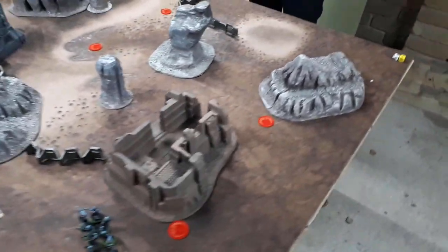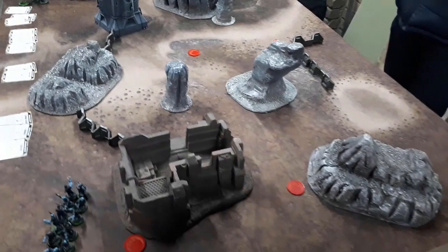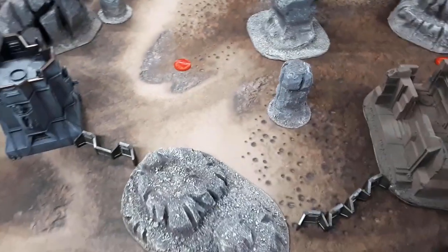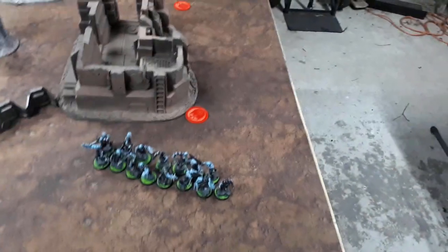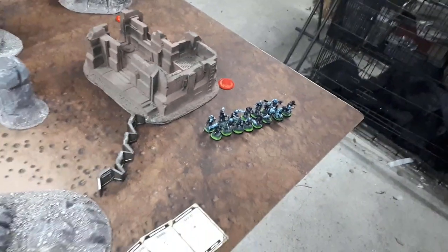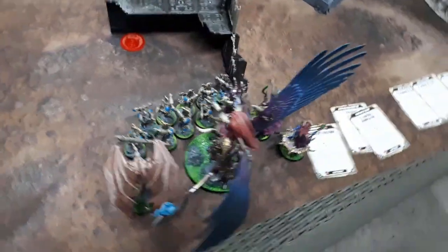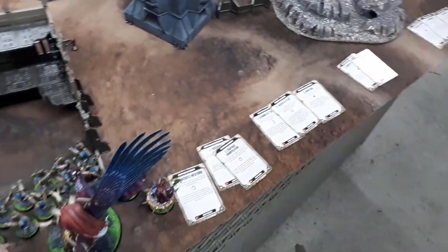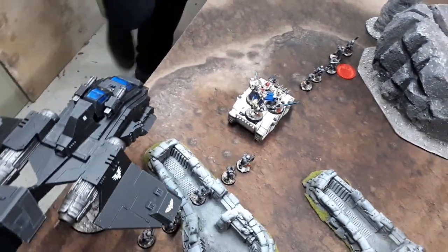We've just finished deployment. We rolled up Frontline Assault, so you'd think we'd be pushing in the middle, but we're both set up in the corners. Objectives: one is hidden here, two are right in the middle of the battlefield, one is hidden there and another one down here. I've got the Cultists sitting over here, and everything else is here except the Tzaangors and Terminators who are in deep strike.